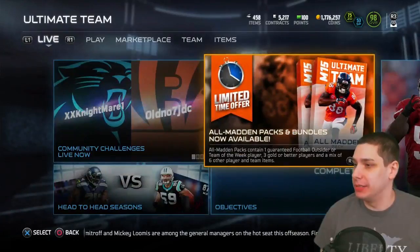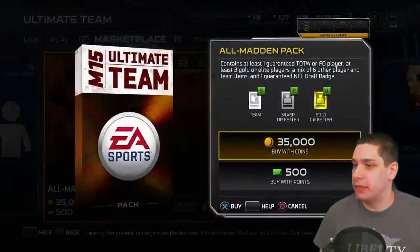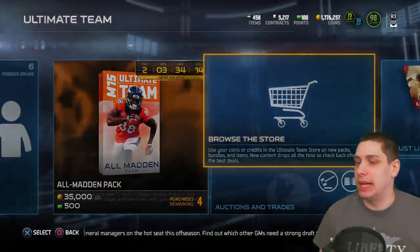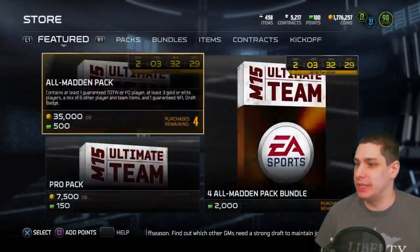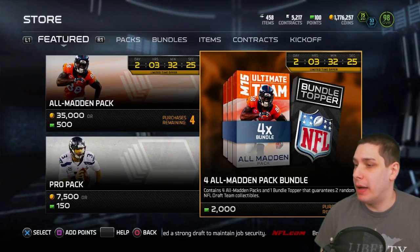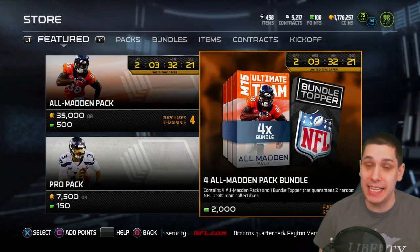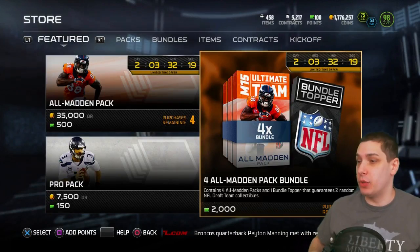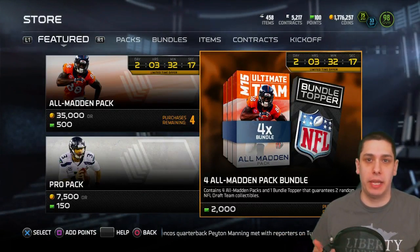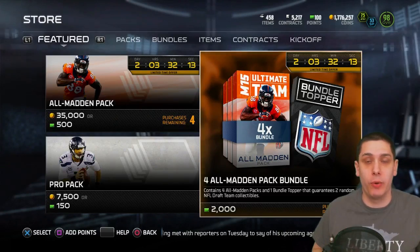We do have All Madden packs currently in the game, All Madden bundles as well. Go check them out — they're 35,000 coins. The bundle contains four All Madden packs and one fun bundle topper that guarantees two random NFL draft team collectibles — the ones with the team logos on them, not the standard ones you'd get from regular pro packs.